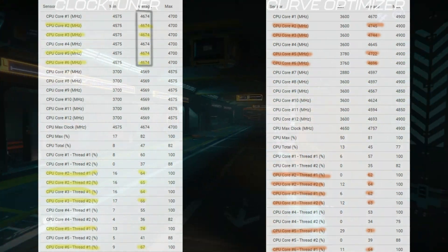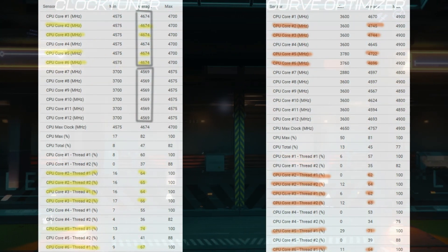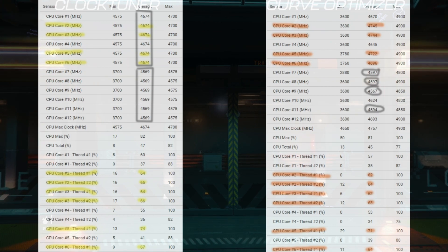If you look at the Clock Tuner on the left, it sets the first CCX to a set frequency and the second one to another set frequency. That doesn't give you the fine control you get with Curve Optimizer. With Curve Optimizer, some cores clock lower but they're not being used so there's no point clocking them higher. It allows the cores that are actually being used — cores 2, 3, 5, 6 — to clock higher than the rest, achieving better clock speeds than you can get with Clock Tuner. That's why Curve Optimizer is potentially the best solution in this scenario.